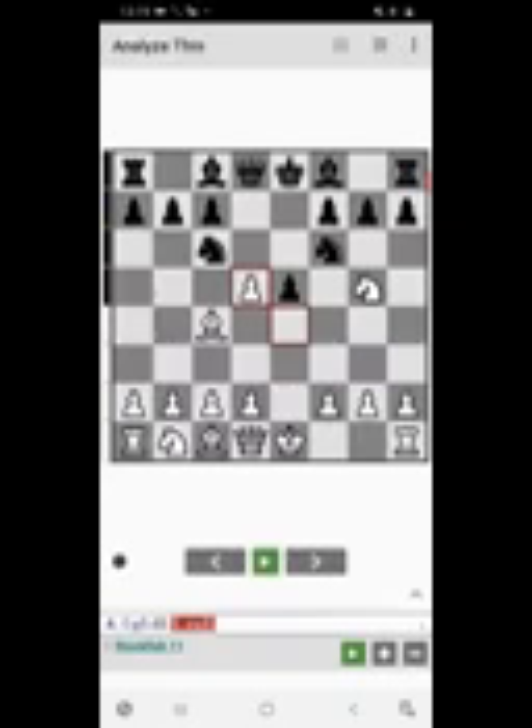There are two good moves you will see from here. First, knight captures d5. Then it's time to surprise your opponent — you will play a beautiful sacrifice: knight captures f7. As you can see, black is left with no option and will have to capture.